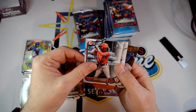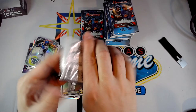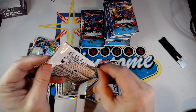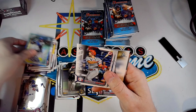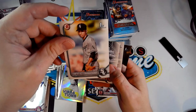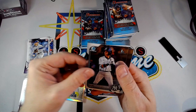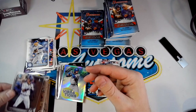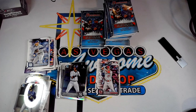Pulled Robert Hassel, Guzman, Torkelson, Portaya Chrome, and Emmanuel Rodriguez Chrome. Still haven't pulled our auto or a parallel yet, so definitely looking for some big hits. Got the First of Vera, Alexander Ramirez, Sanquentin First, Oswaldo Cabrera First, and Edbert Perez — I assume this one's probably a short print just because he's a Yankee.